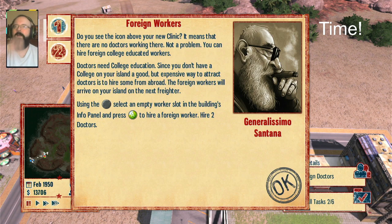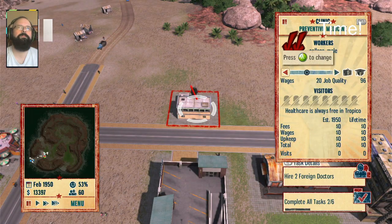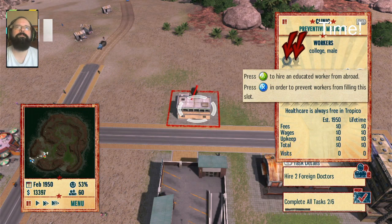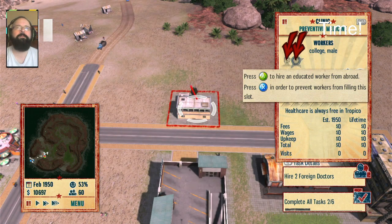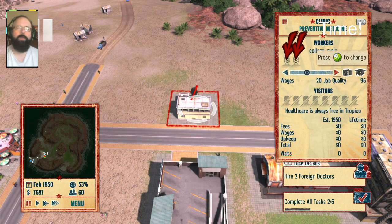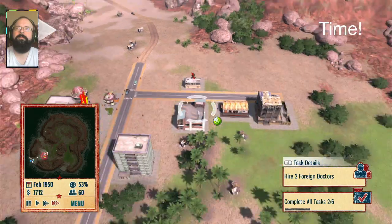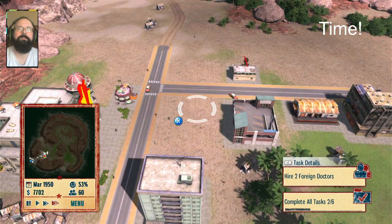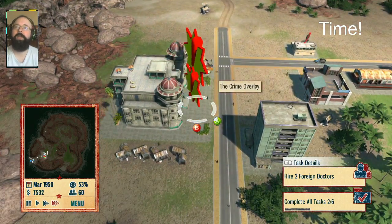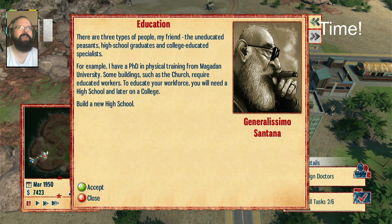Do you see the icon above your new clinic? Hire foreign workers — two doctors. Hire a college graduate, two of them. Do we have colleges here? Oh, these are foreign workers — all the smart people come from outside. I've sped up time so they should get here soon. In the meantime, we'll check on education. Just had a really stupid argument on TikTok with someone about whether or not education is a basic human right.